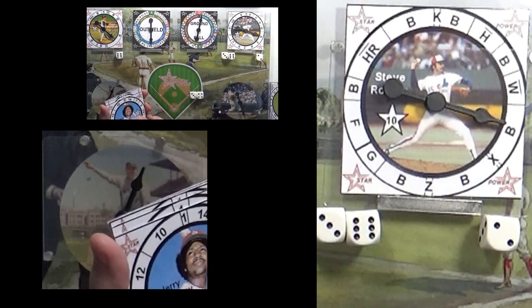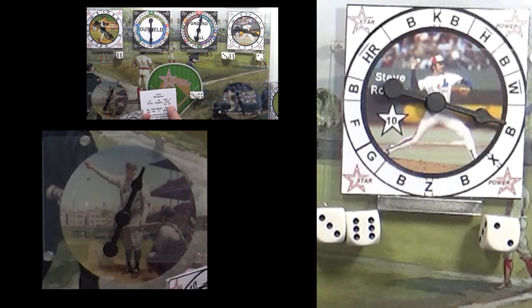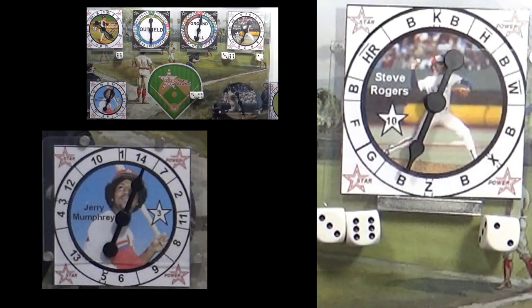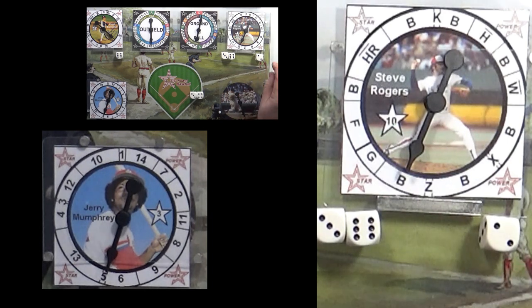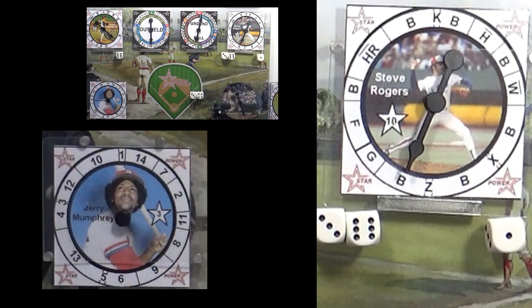Up next is Jerry Mumphrey. Jerry is a 1-43; I'm going to hold Robin Yount on first base. Spin Steve Rogers — Steve gets a B for Jerry Mumphrey. Mumphrey spins for the B and spins a 5-triple. That's going to cause Steve Rogers to burn a re-spin, making Mumphrey re-spin. Mumphrey spins and gets a 10 — that's a strikeout, one out.